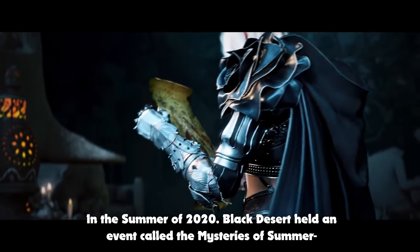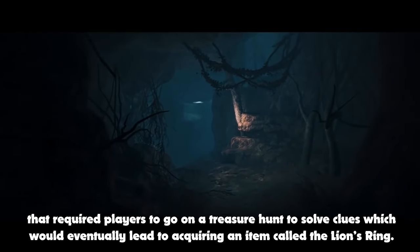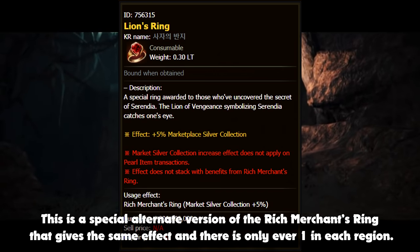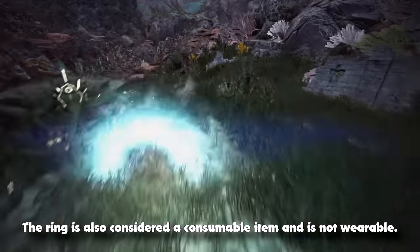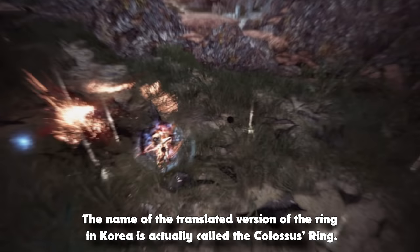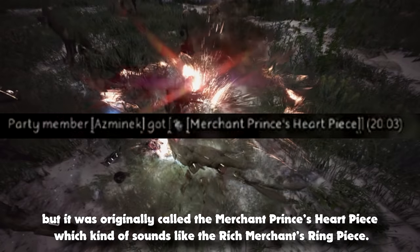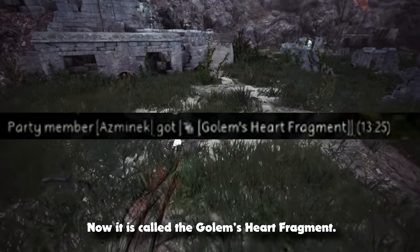In the summer of 2020, Black Desert held an event called the Mysteries of Summer that required players to go on a treasure hunt to solve clues, which would eventually lead to acquiring an item called the Lion's Ring. This is a special alternate version of the Rich Merchant's Ring piece that gives the same effect, and there is only ever one in each region. The effects of the two rings do not stack, and the ring is also considered a consumable and is not wearable. When used, it does not disappear and you can continue to link it in chat. The name of the translated version of the ring in Korea is actually called the Colossus' Ring. The trash at Olun's Valley was originally called the Merchant Prince's Heart Piece, which sounds similar to the Rich Merchant's Ring piece, but now it's called Golem's Heart Fragment.